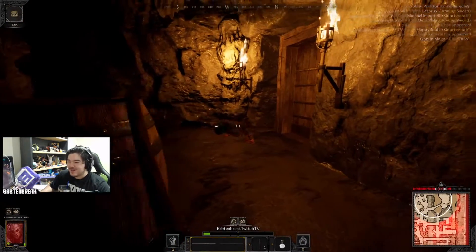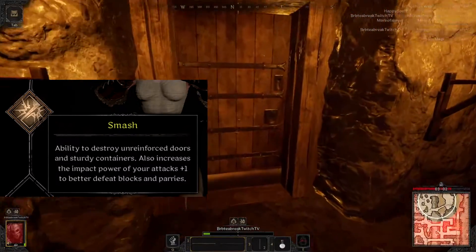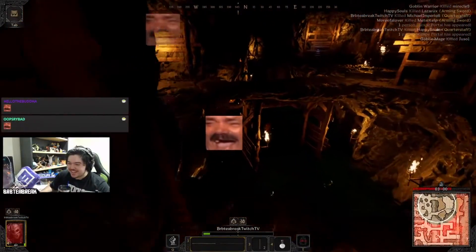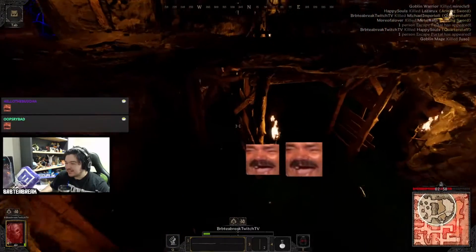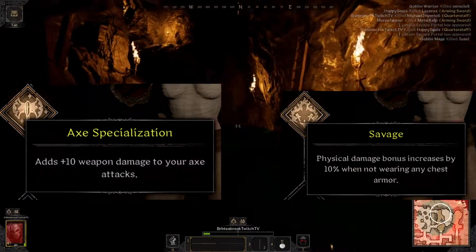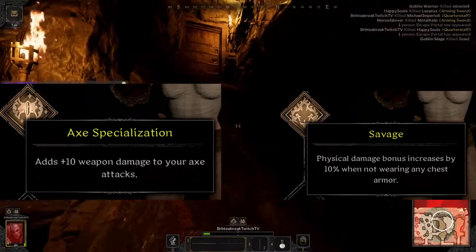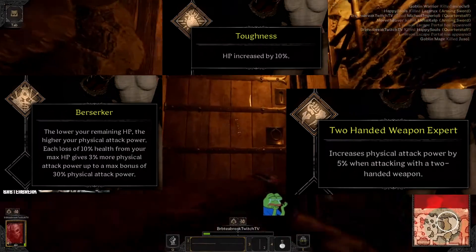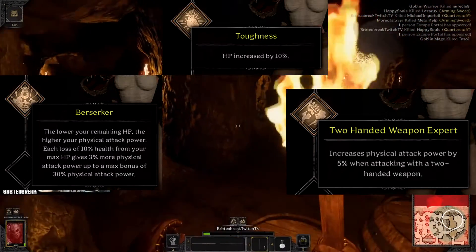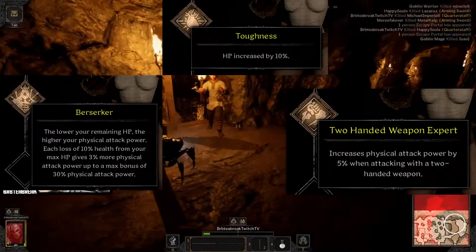If you're level 1, you're going to want to use the Smash perk, which allows us to break doors and containers with our weapons. The Barbarian has a slow interaction speed, so opening these the normal way will be very slow for us. When you unlock more perks over time, I'd use Axe Specialization as a top priority if you're using an axe, followed by Savage if you're not wearing chest armor. Otherwise, Berserker, Toughness, and Two-Handed Weapon Expert are all good options — mix and match to see what you like, and as long as you're running Smash you'll be fine.